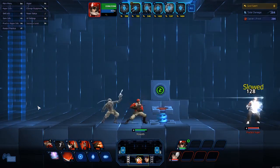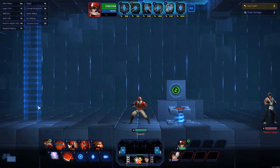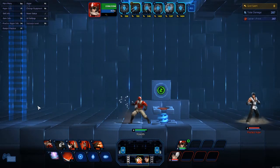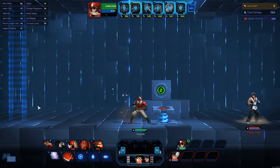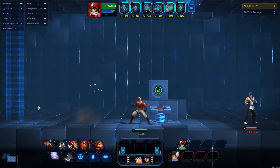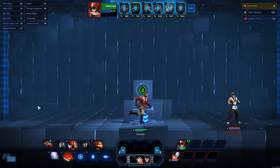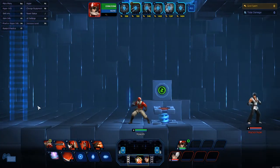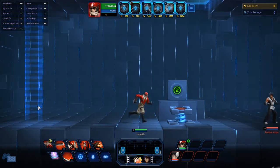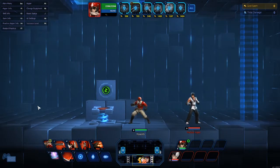I want you to notice the range on the squad mate's Q — the range is the same but the contact point is further back, meaning your bullet hits them first. So it's possible for you to hit them with your bullet but the squad mate doesn't get the hit, meaning you don't get the slow — the slow only procs off your squad mate, not you. There is about a 0.2 second delay on the squad mate's bullet versus yours, so it's possible for them to dash out of it.